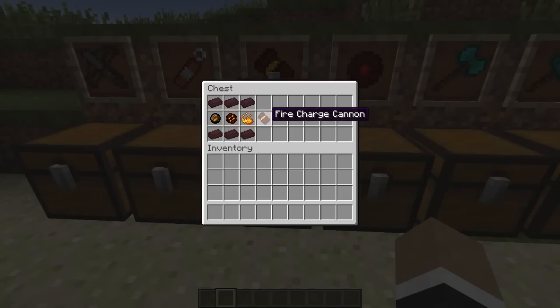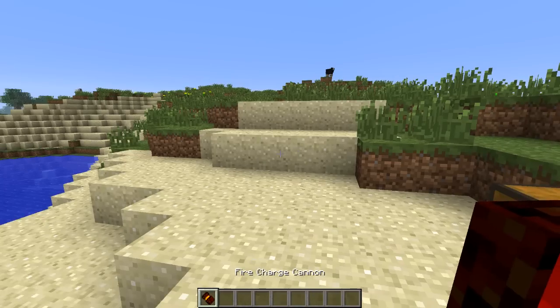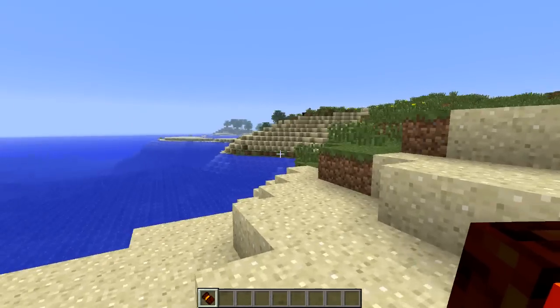This is the fire charge cannon. The crafting recipe involves a new item called the magma core, which has roughly a 5% drop chance from magma cubes in the Nether. You'll need to go to the Nether, find some magma cubes, and get a magma core to craft the fire charge cannon. It uses fire charges as ammo — in creative mode you don't need any, it'll just shoot them.